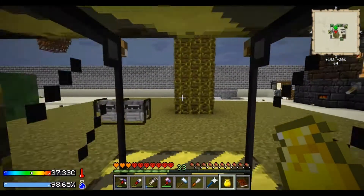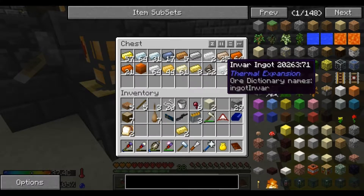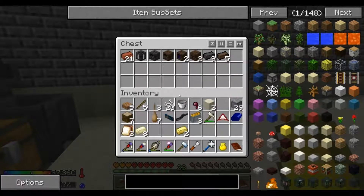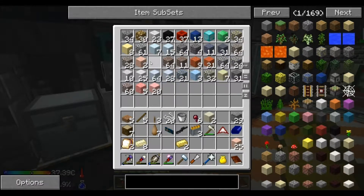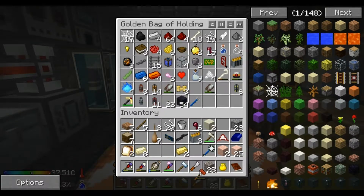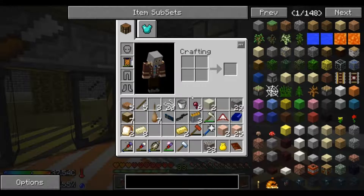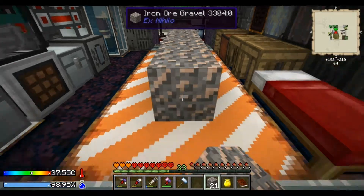Yeah, we need some — let's make this. We need some Electrum, and we need more. Let's take eight. Where's our iron? Where? Where did you go? We can hang there too.